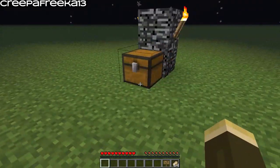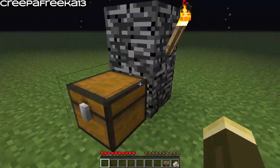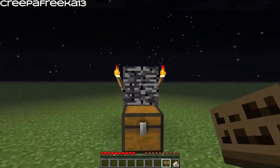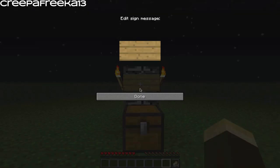To set it up, you're going to want a chest — it doesn't matter what's behind it — and then put a sign just above the chest. Leave the top line blank, then put the quantity of the item you want to sell. We want to sell one of whichever item. Then put the buying price: you buy it for 10 and sell it for 5.